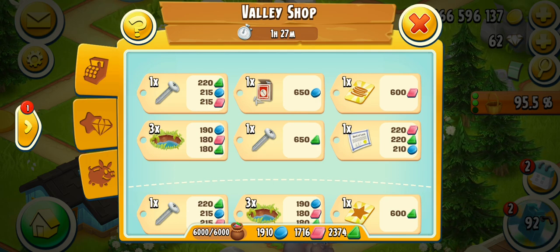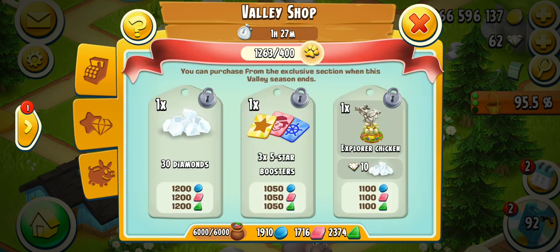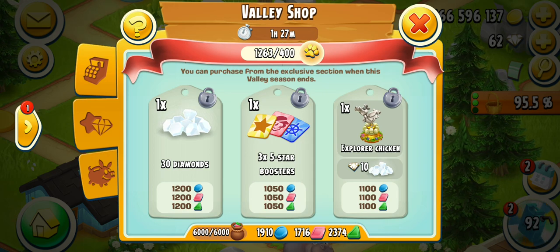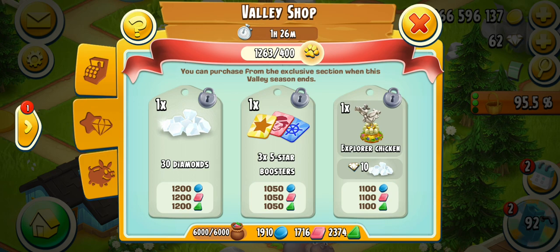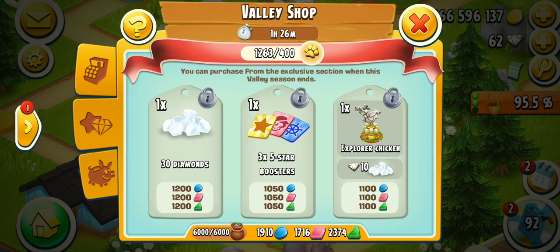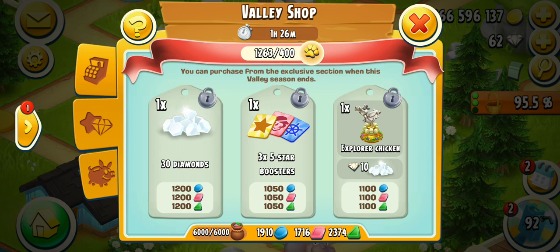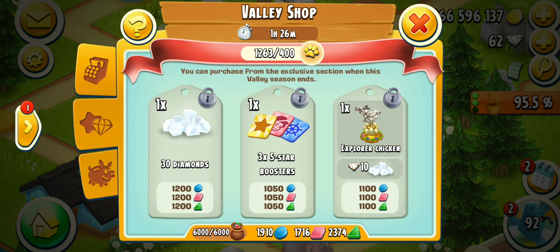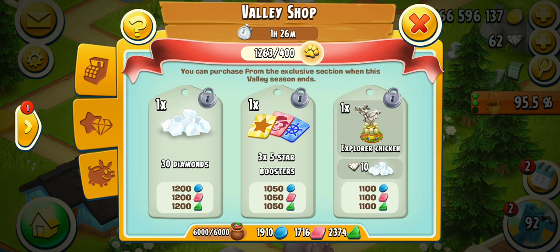First of all, I would like to show you the animals we have delivered and the exclusive shop items. We have delivered 1,263 animals to the sanctuary and our target was to deliver 400 animals, so that's awesome. We can win the Explorer chicken, 3x 5-star boosters, and 30 diamonds.